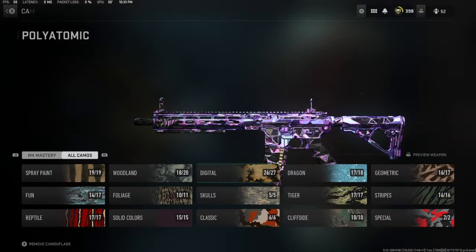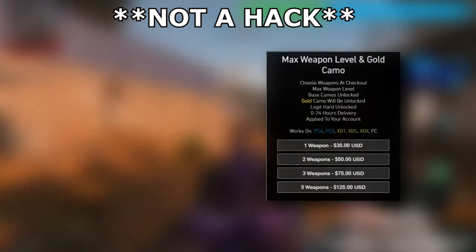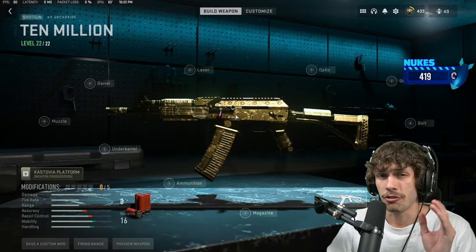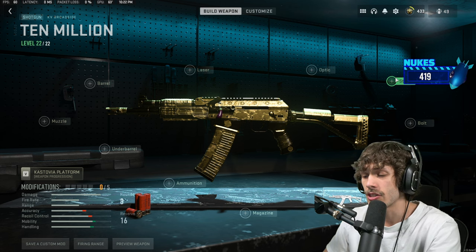By the way, do you want that Orion camo but you're just a little bit too busy to grind through all 2000 camos? If so, you should definitely check out Guopsy. Guopsy provides weapon leveling services, camo unlock services, challenge unlock services such as the Warzone nuke, and many more — for all platforms.